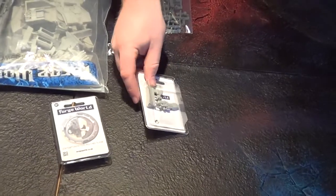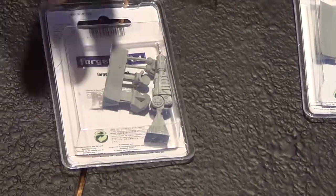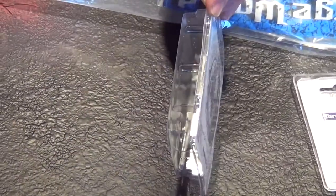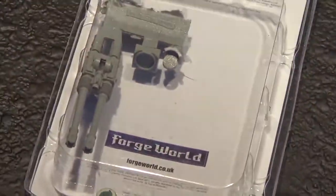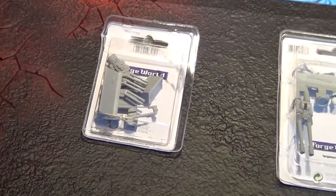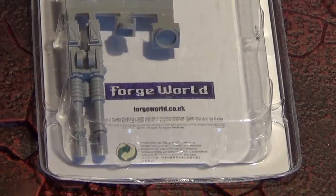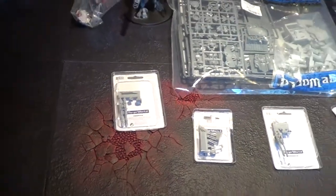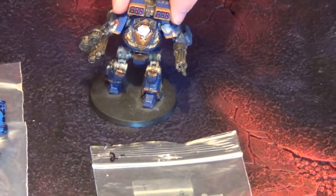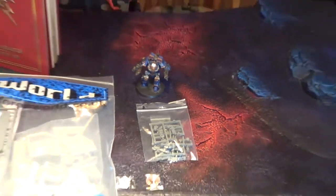We have a Contemptor Pattern Plasma Cannon — Plasma is always good. Then we have a Multi-melta. Then we have a twin-linked Autocannon with that pretty awesome howitzer-like clips. And then we have another Kheres Assault Cannon, so I have two of them now. And the twin-linked Lascannon. Basically, I gave my Contemptor all weapon choices, including a magnetized Cyclone Missile Launcher slash Havoc Launcher depending on points. I magnetized the arms too, so I can remove the arms as well as the weapon mounts themselves.